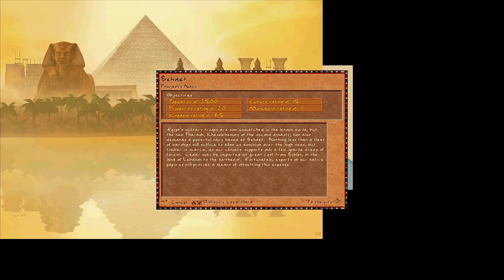Egypt's military troops at great cost from Byblos in the land of Lebanon to the northeast. Fortunately, exports of our native papyrus will provide a means of offsetting this expense.